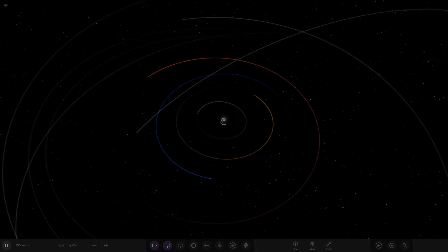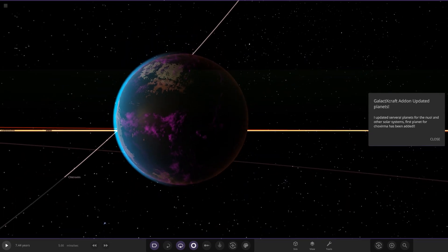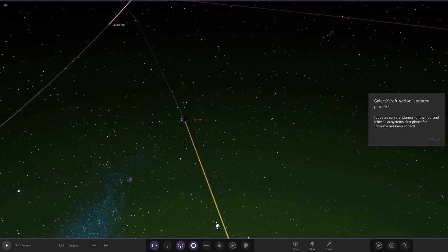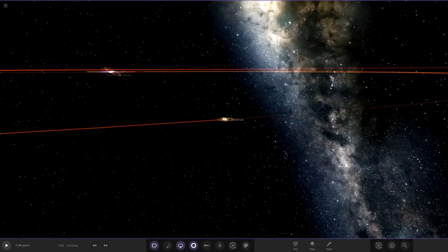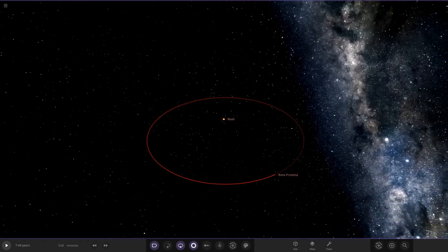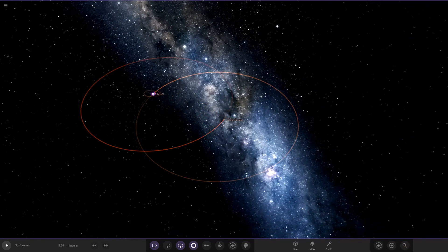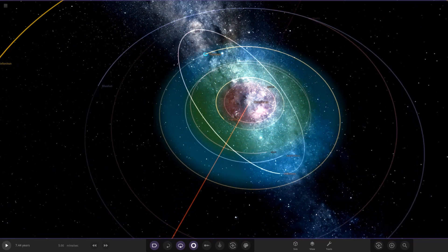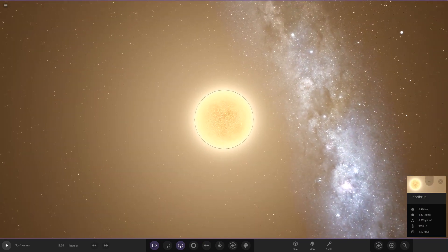He says he updated several planets for Null, and I don't know what the Null solar systems are — maybe they added a system in that mod. So we've got a completely unknown solar system. It's a binary system as well. Okay, Beta Proxima — I'm not going to spoil it by looking at those, so let's go ahead and start around this star and see where we end up.